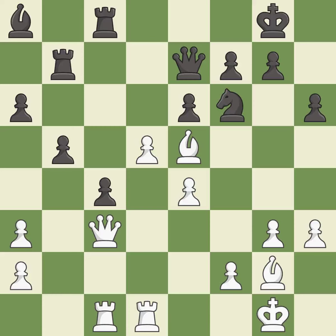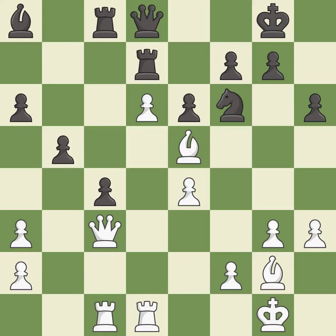This ignores an opportunity to offer an equal trade of pieces — an inaccuracy. This permits the opponent to kick a queen — an inaccuracy. This makes a passed pawn, meaning no opposing pawn can challenge it on its way to promotion — best. This moves the queen to safety — best. This is an equal trade — good. Takes back — best. This ignores a better way to add a defender to a vulnerable pawn — a mistake.